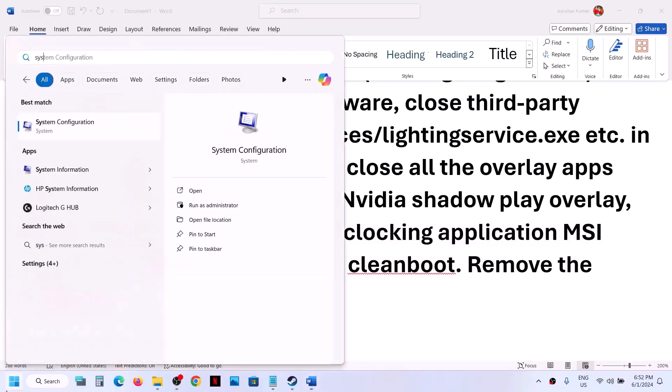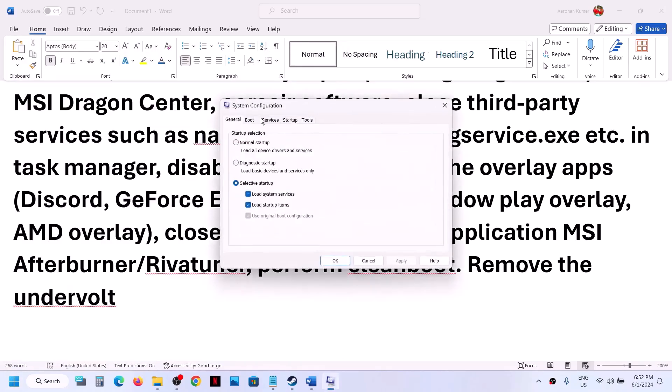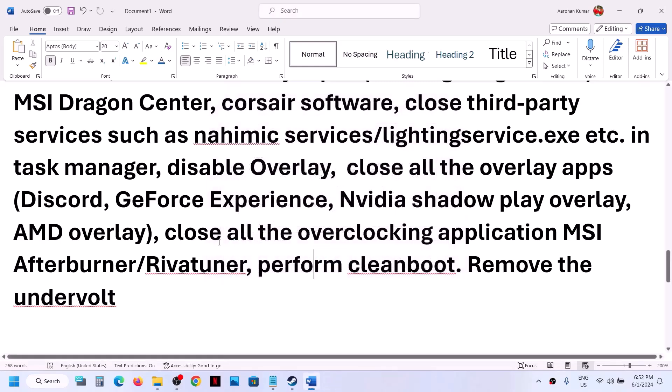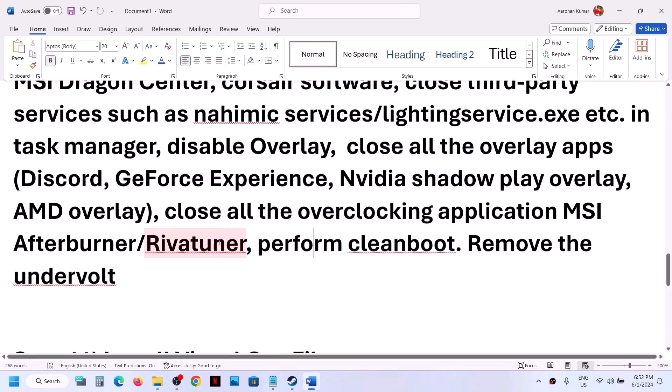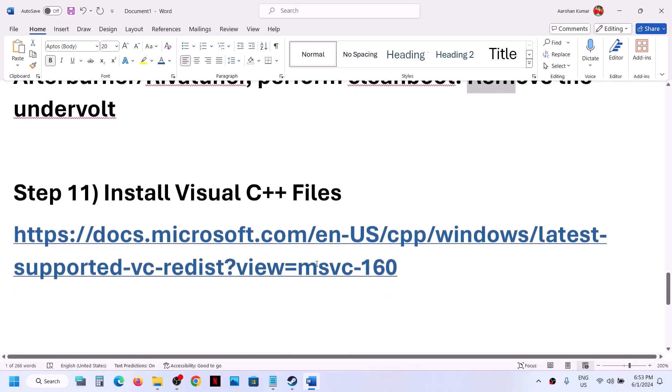To perform a clean boot, type 'System Configuration' in the Windows search box and click on it. Go to the Services tab, put a check on 'Hide all Microsoft services', then click Disable All. Click Apply, click OK, and when prompted to restart, restart the computer and then launch the game. Also, if you have any undervolting applied to the computer, remove it and then launch the game.